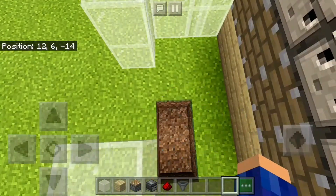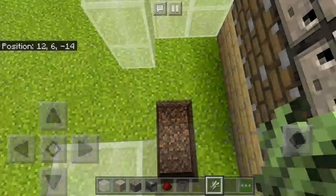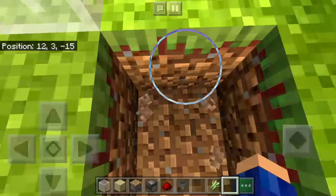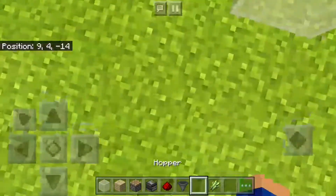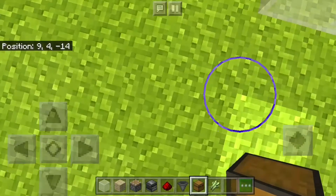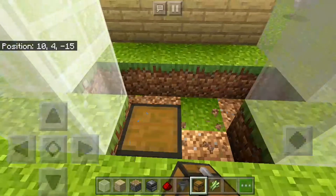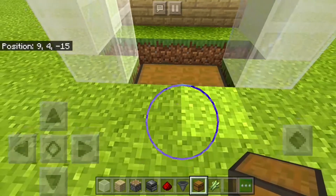Oh, I forgot — it's a sugarcane farm! Sorry guys, how did I forget the sugarcane? And I even forgot the chest — I'm stupid, sorry guys. I'm gonna get those fast. I'm worried I'm messing up a lot.